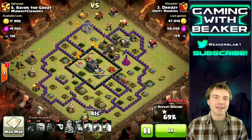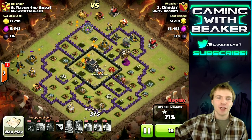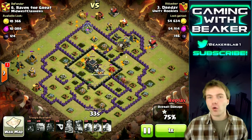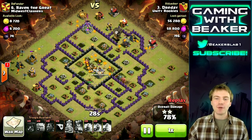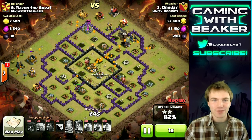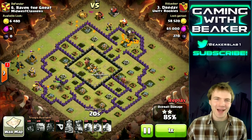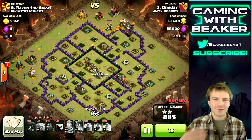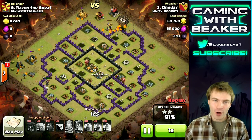You're just trying to get from the outside of the base to the defenses as quickly as possible, and if you can split your balloons it's going to be faster. Boom — we've taken out all the defenses, they can't shoot our balloons now. We just have one more cannon and then it's cleanup time. This is why you want goblins — they're really fast and can take out mines, pumps, and storages very quickly.